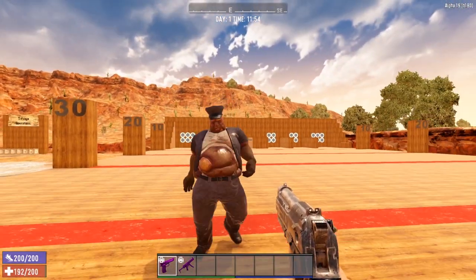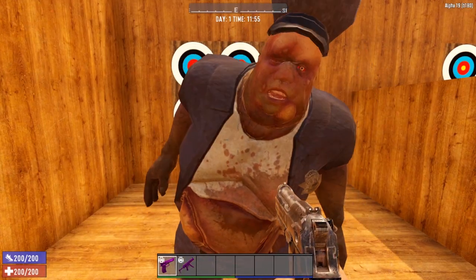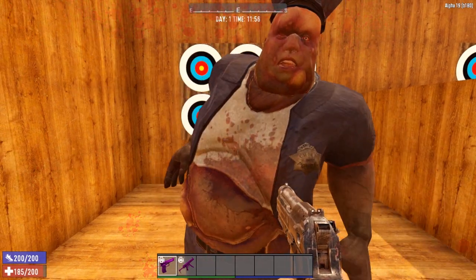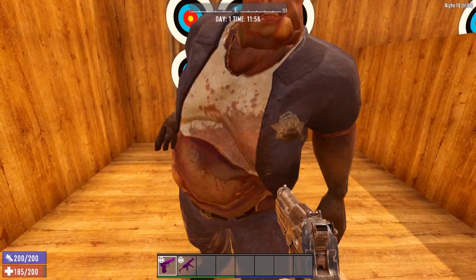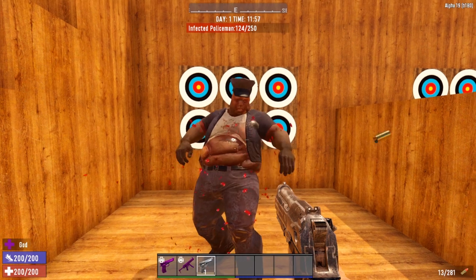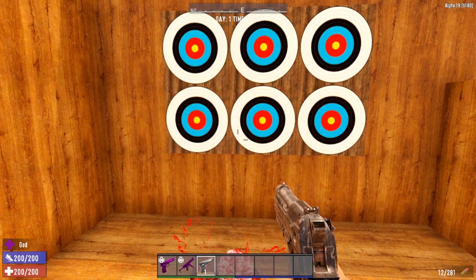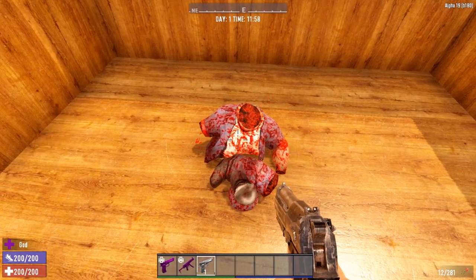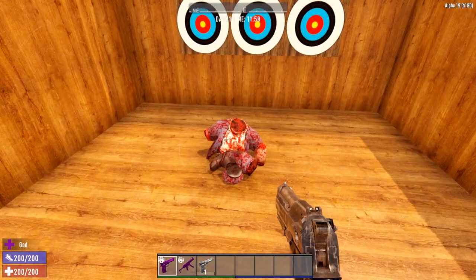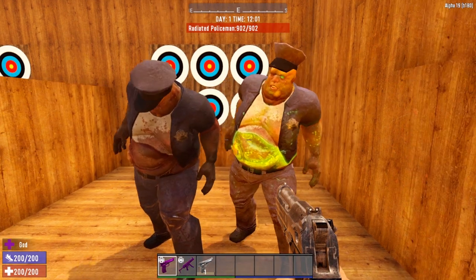The cop does 15 points of base melee damage at the lowest tier. One more important thing: once you get a cop's health down low enough, they will actually self-destruct. So be very, very careful with cops. There is also a feral version and a radiated version of the cop.